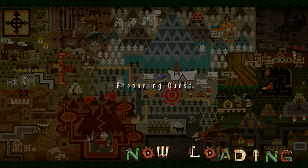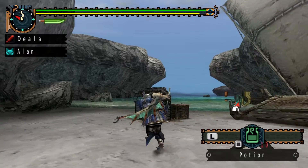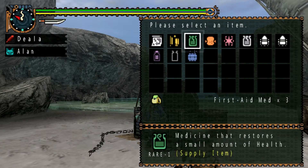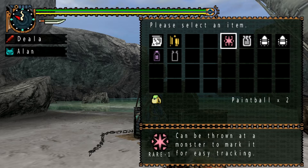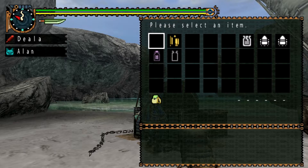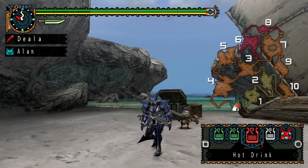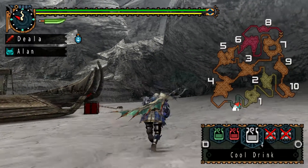This one is also in the volcano, of course. I don't know if there's much you need to worry about with this monster. Well, there is one attack, and it does it a lot, but it's not too difficult to avoid, and if you have enough HP you should be fine. It can also go through lava, so I'd recommend you bring cool drinks, hot drinks, and all sorts.